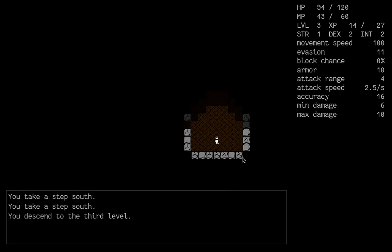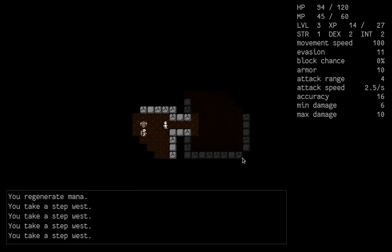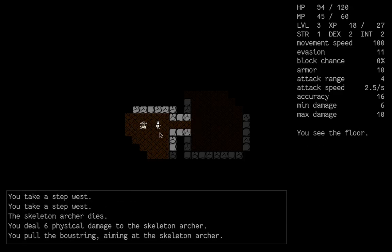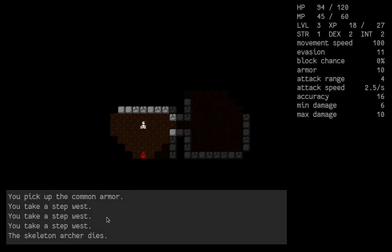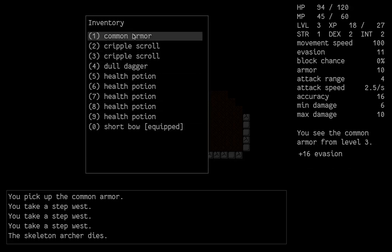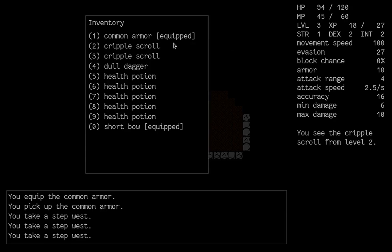On level 3 we encounter a skeleton archer — a very easy enemy — and shoot it down. It drops an item: a common armor. Items are picked up with G. Looking at the stats, it has plus 16 evasion. We don't have any armor right now so let's equip it. After equipping, our evasion increased and is now 27.